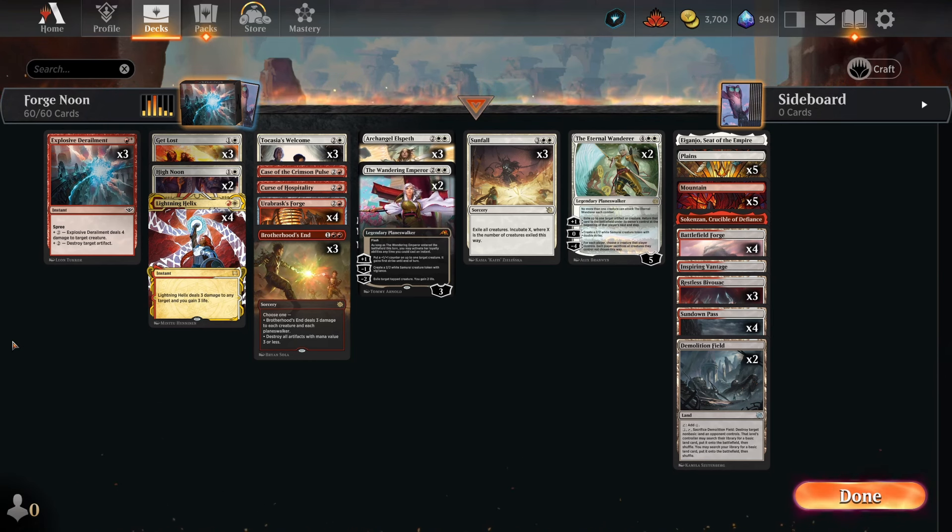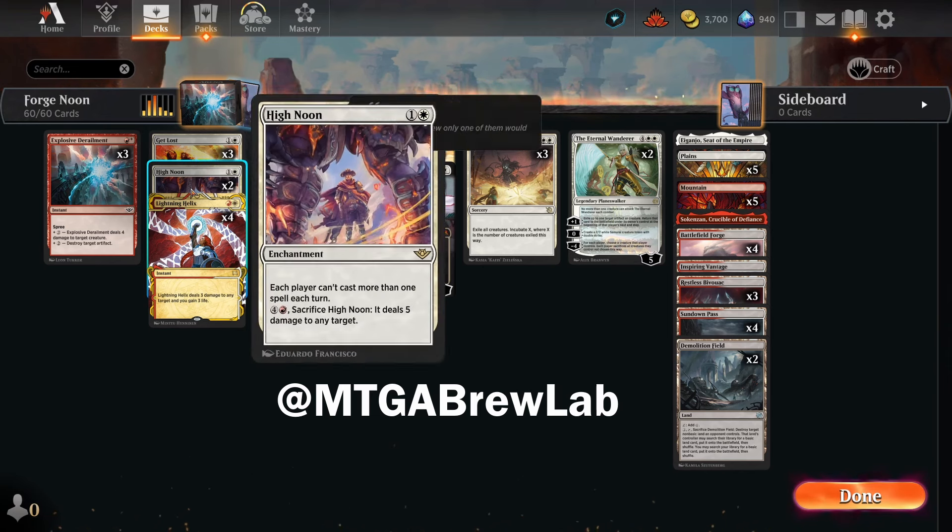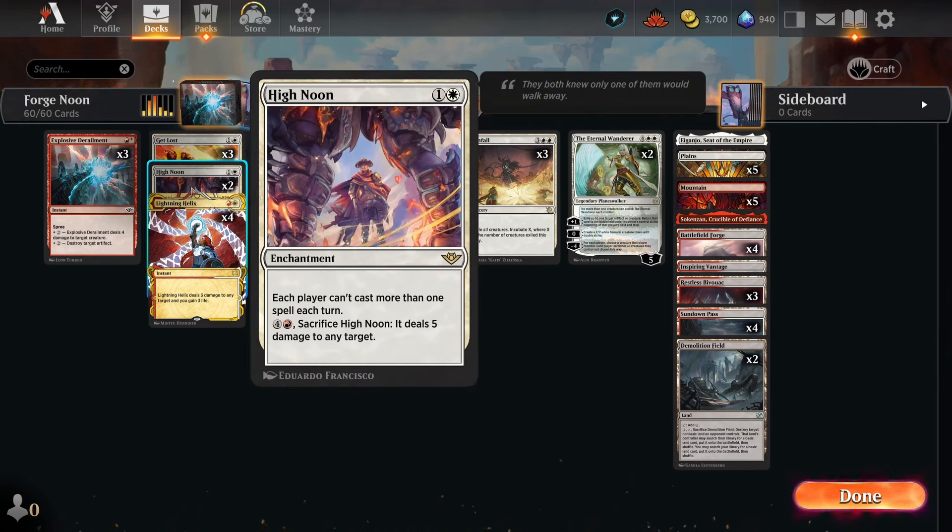Today we're looking at a deck inspired by MTGA Brew Lab. I say inspired by because quite frankly I didn't have enough copies of High Noon to put the full four in here, but it kind of functions similarly nonetheless.